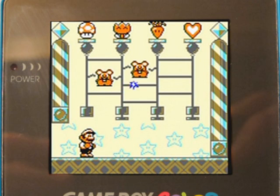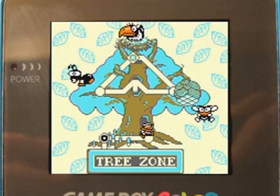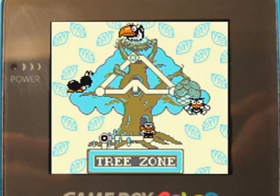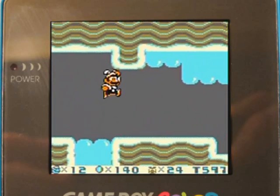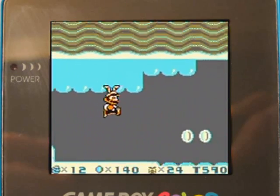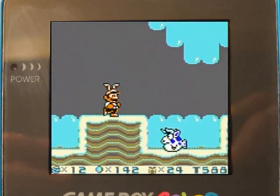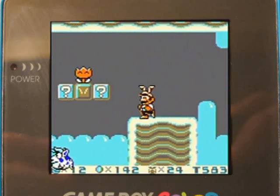I won't spoil anything in this random gameplay in terms of secret exits, because this is more of just showing you how the game is and my thoughts on it without spoiling too much. Anyway, stage two of the Tree Zone. We're inside the tree — it's all jelly-licious goodness. Why would there be jello inside a tree? It's probably supposed to be tree sap, but it looks kind of jello-ish.